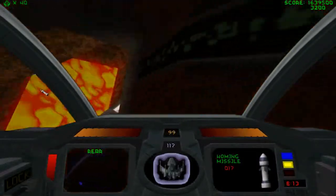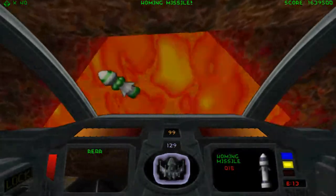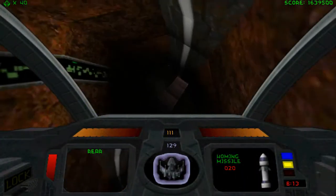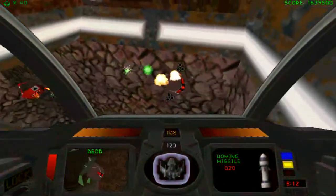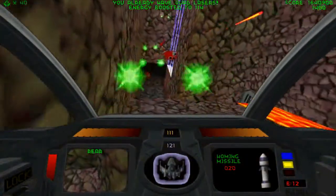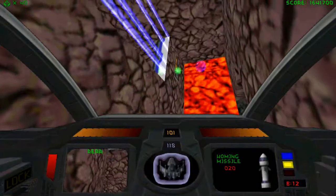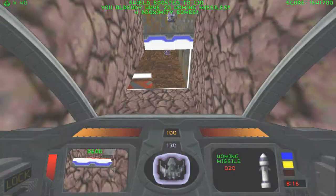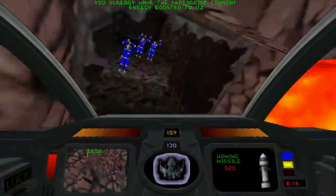Maybe they're trying to prove a point, or they had a checklist — this is the enemy, what level are we going to use it in? We didn't use this guy much in the past few levels, better make sure we put him in this one. Got to cover the whole roster — that's how we know we're an expansive DLC. I'm glad they're not overusing these Gauss Cannon enemies or the Class 1 drillers. The Class 1 drillers are an enemy you really don't pull out except on special occasions. The game is still handing out spread fire cannons like it means something.